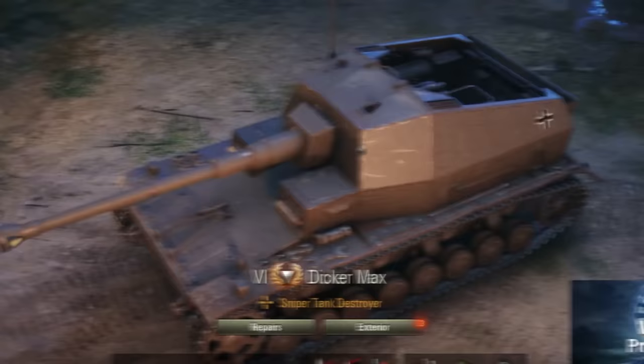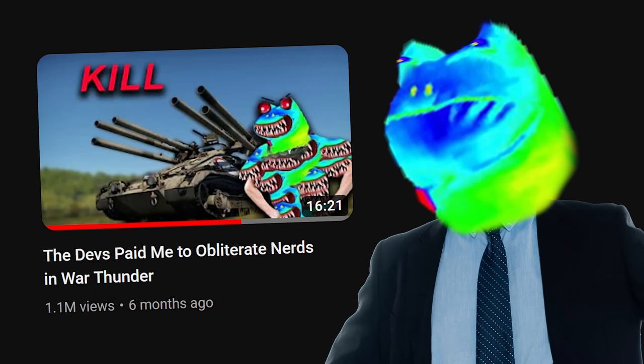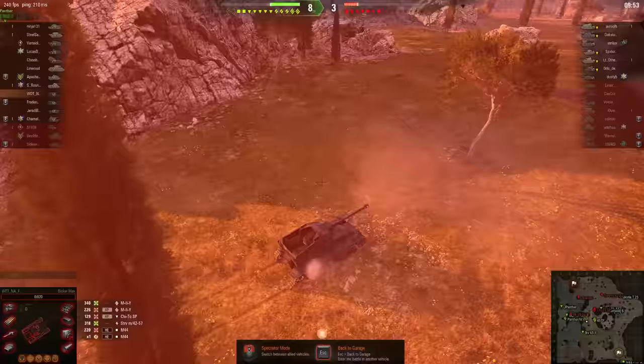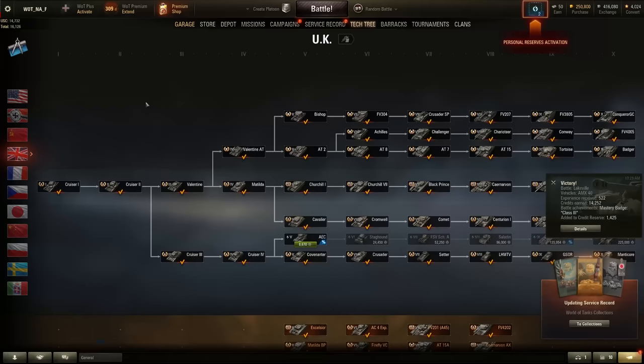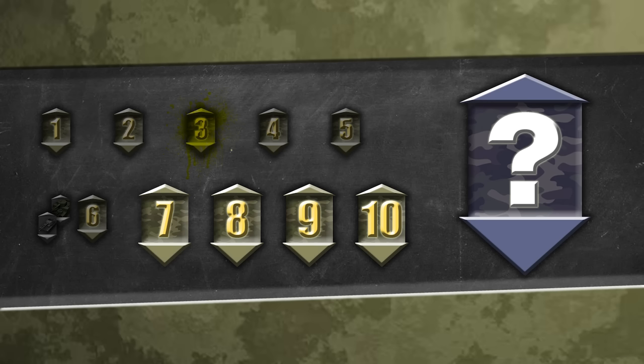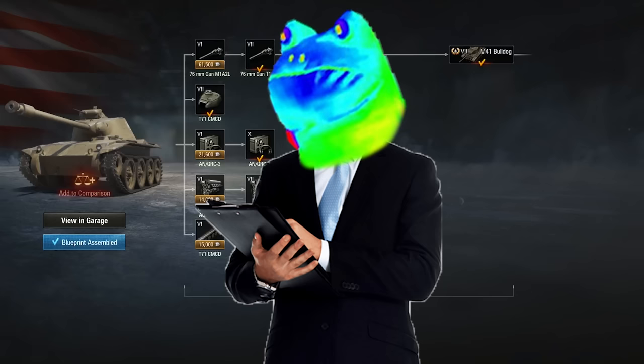The second bonus tank is everyone's favorite, the Dickamax, which some of you may recognize from something else. And just like in that other thing, the Dickamax brings true peak performance: zero kills, like three successful hits. Turns out maximum dick is not a good strategy. Who'd have thunk?